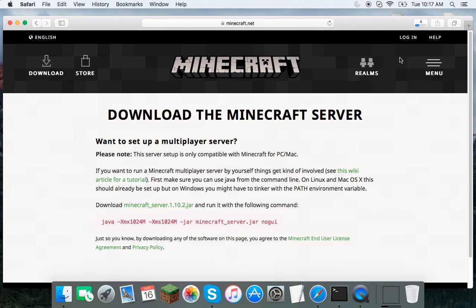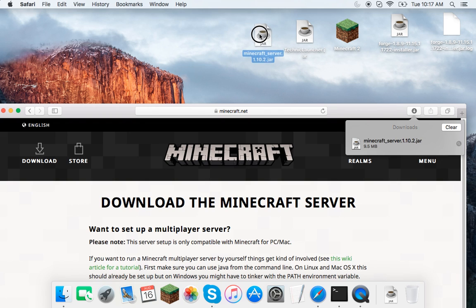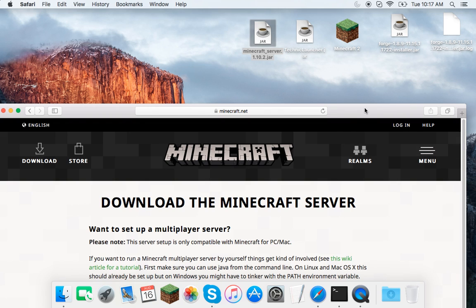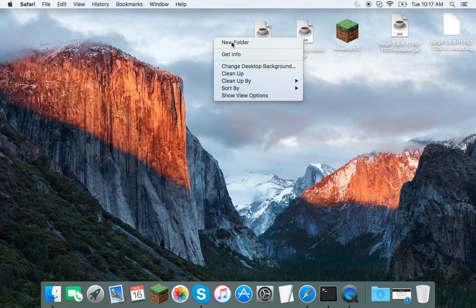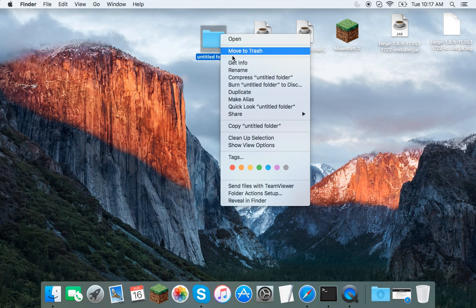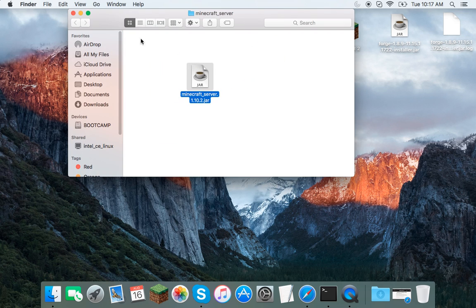You're going to want to click the download link — it's going to go to your downloads. Drag it to your desktop, then minimize this. After that, you're going to want to click New Folder, then rename it. I like to name it 'minecraft_server'. Then drag your .jar file into that folder.